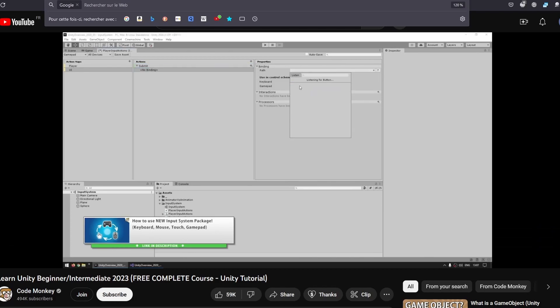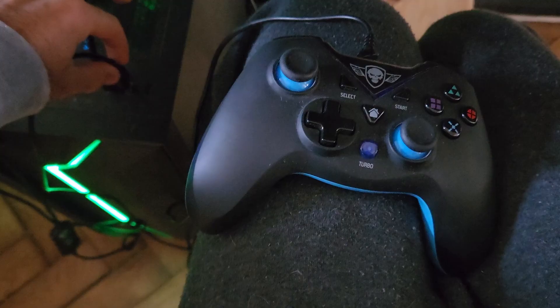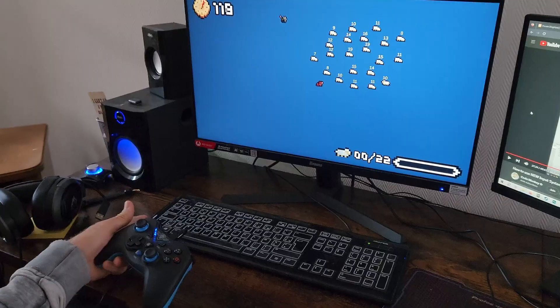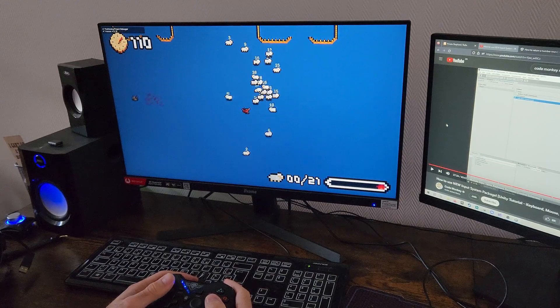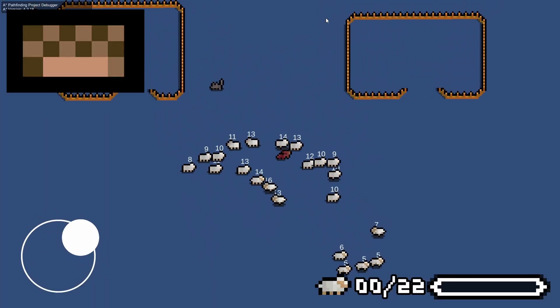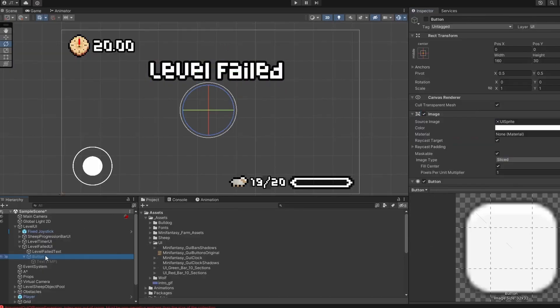I then ran back to my trusty CodeMonkey's tutorial, because Roman wanted to try the game with a controller, and I had to get it out of the way anyway. This new input system is much more versatile, and I can now easily adapt the player controls to a keyboard, a controller, or a touch screen. Next on the plan, I had to work on player UI.